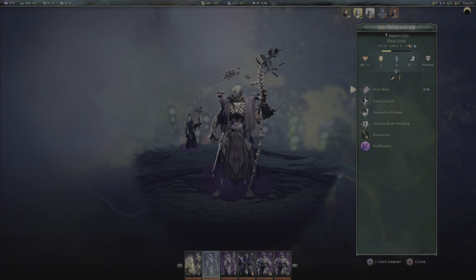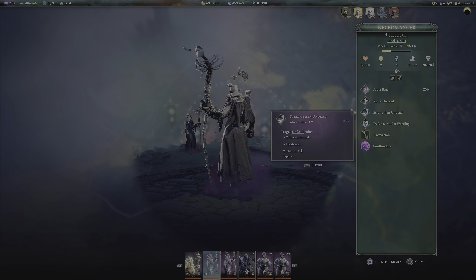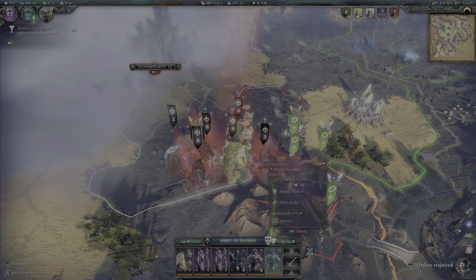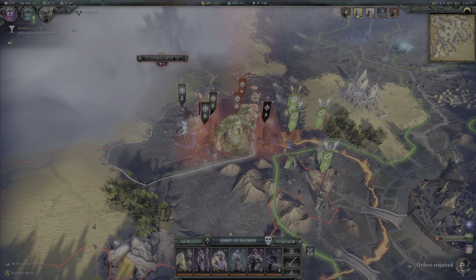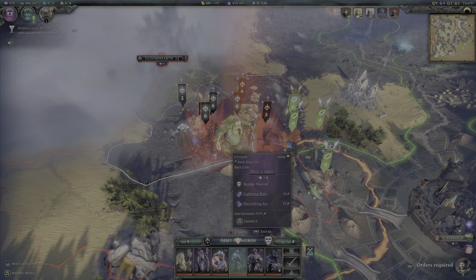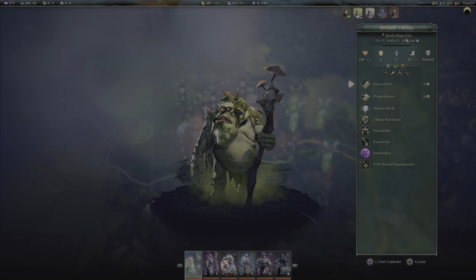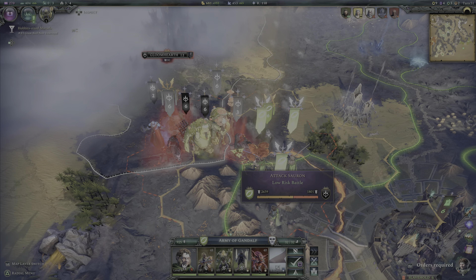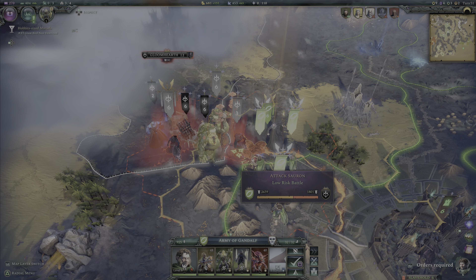That's very interesting stuff you have there, my friend. So they're soul binders — raise undead. They've got these pole arms, which are very annoying. They don't have a lot of ranks. These trolls are okay — manageable. So you're bringing in Sauron? Okay, so it's a convincing battle. I still want to try and avoid losing units if possible.